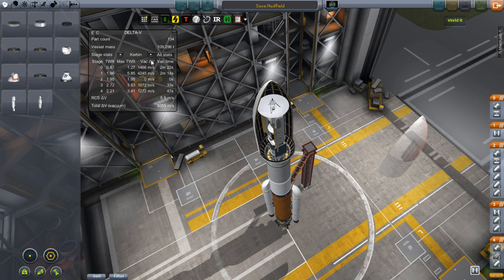Getting back to the Delta-V window, you can see all the different stages, the thrust-to-weight ratios at the different stages, and the total Delta-V at all the different stages. By looking at these, I know I should be able to very easily get to Juul and back again before Juul has made one complete orbit of the Sun. That's my criteria for successfully saving Hadfield — I have to get there and back before Juul makes one orbit.